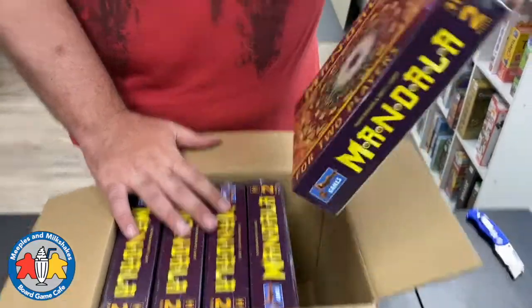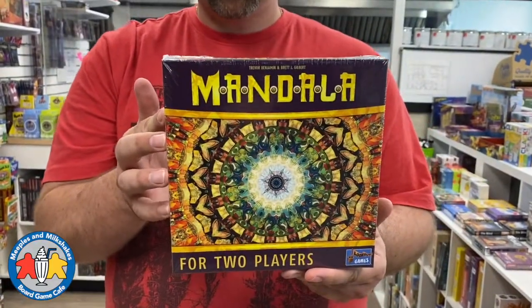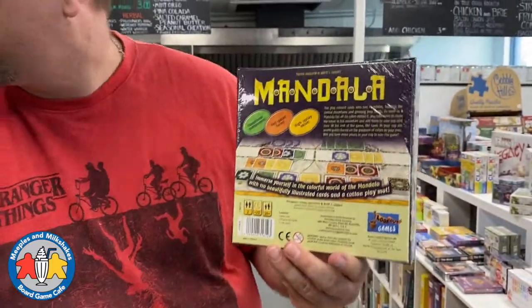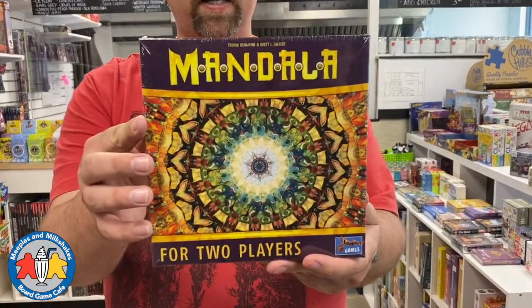I could not believe it when I saw this come back available at the distributor — it even surprised my account rep. She didn't believe me when I said it was in stock on their site, but here it is, actually in stock. We've been waiting a long, long time. We have a couple of people waiting for this, but a few copies will be left available on meeples.ca and in store. It's a two-player game, absolutely gorgeous. Maybe I'll take it home and get the opportunity to play it — it looks really nice. Finally, been waiting forever for this.